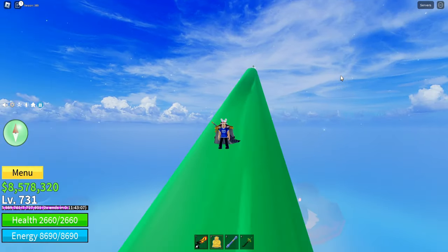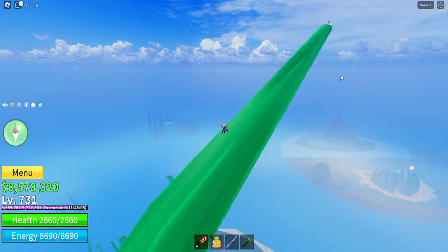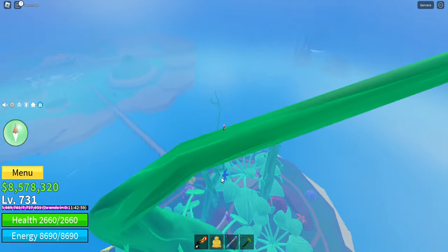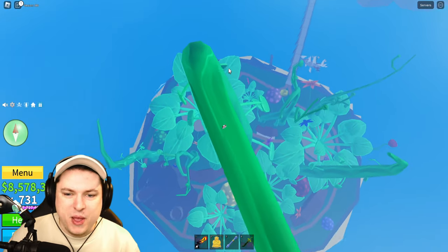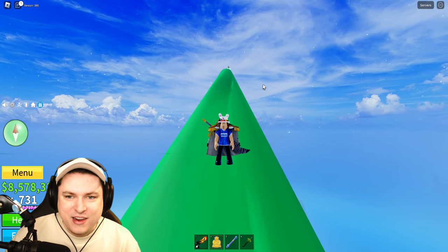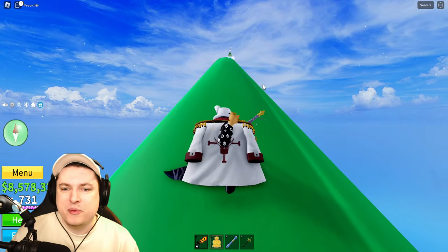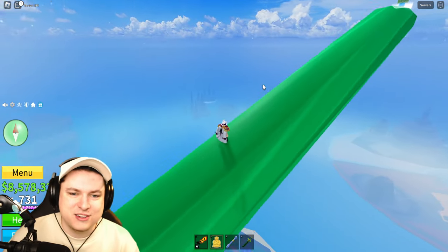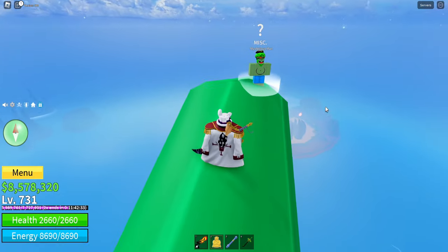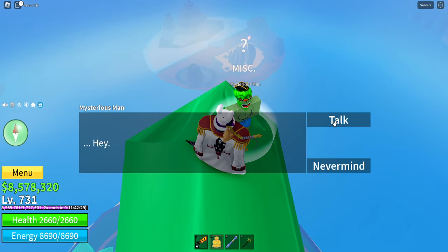Before we get into it, I was just exploring in C2 and I saw Plant Island — it looks pretty cool. I saw the big plant in the middle and decided to climb it. At the top there's a mysterious NPC — a mysterious man with a big belly. I went to talk to him for the first time and he just said 'Hey, go away.' That's it.